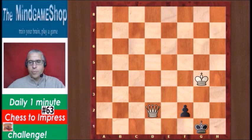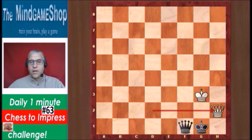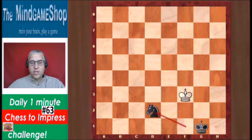What can we do? Well, we cannot play king g3 — looks logical — because after king g3, black has a surprising move which saves the day: f1 promotion to a knight with a fork. King f3, knight d2 check, and black has got his draw. Note that f1 queen would still lose to queen h2 checkmate, but the knight promotion is the trick.